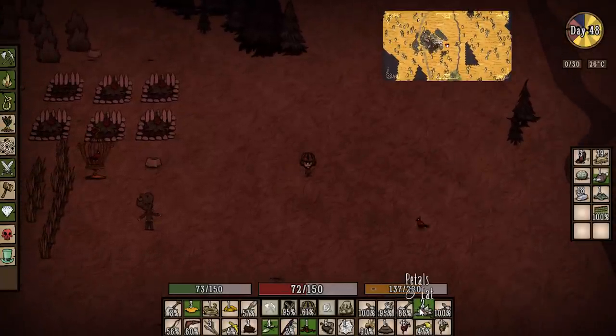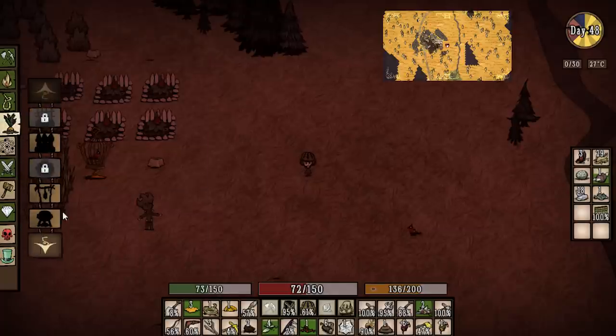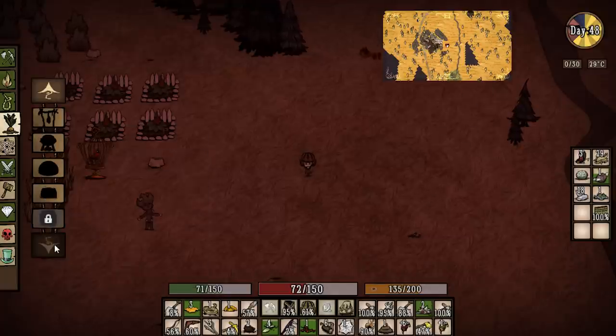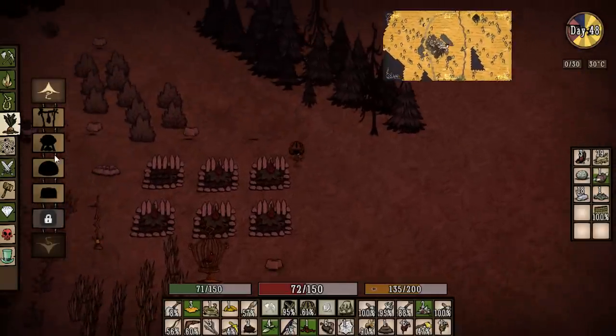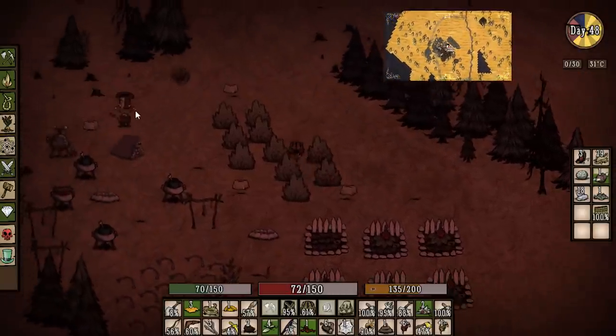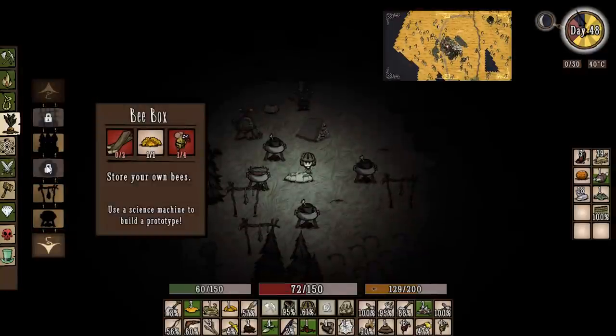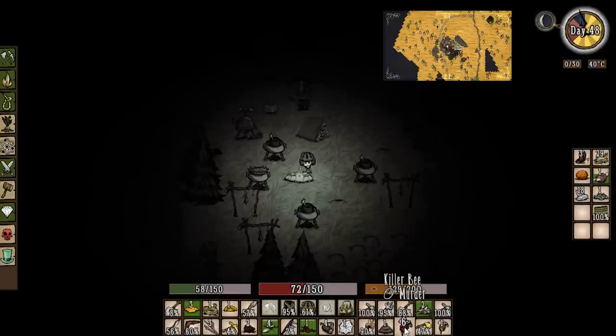Let's find a good spot for the beehive. Checking the crafting menu — survival, food... tiny greenhouse, that's the greenhouse mod, I should probably deactivate that. I need to be by the alchemy engine for this one. After searching for a couple minutes, I found out we actually need four non-angry bees. We've got a bunch of killer bees and only one non-angry bee — that kind of sucks.